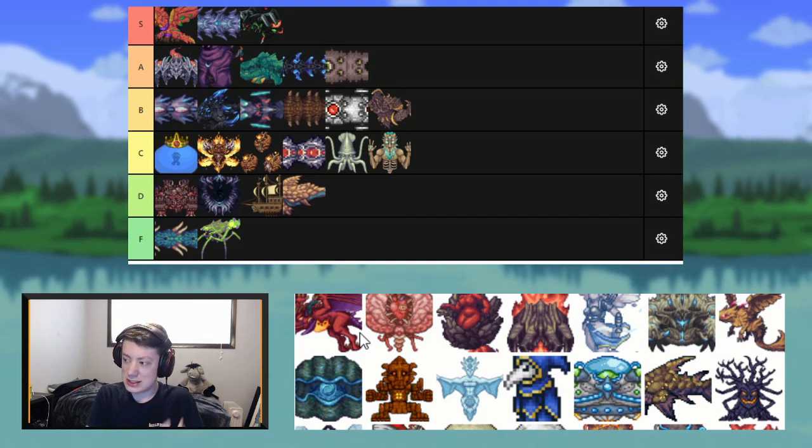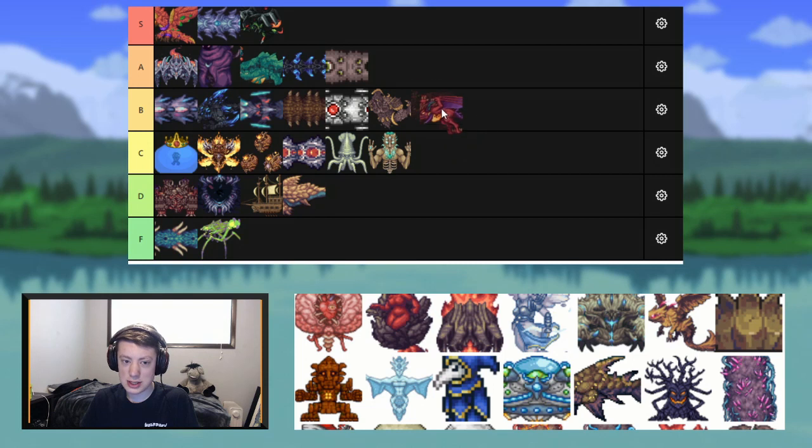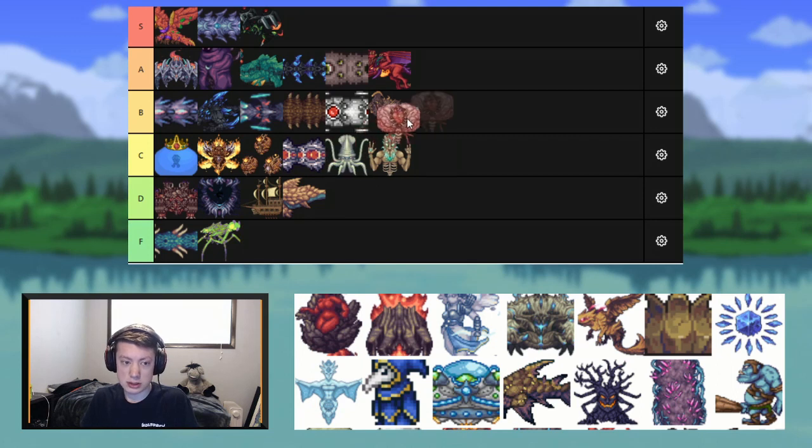Next up we have Betsy. Betsy itself is a cool boss. My only problem is that it spawns at the end of the worst event in the game, but if I'm just rating the boss itself, I'd give Betsy an A. Next up we have Brain of Cthulhu — I very rarely fight this boss. The fight itself is pretty cool; I like the change-up where you kill the eyes and then the brain opens up. It's a unique boss — I'll throw it in B tier, though the drop is terrible.